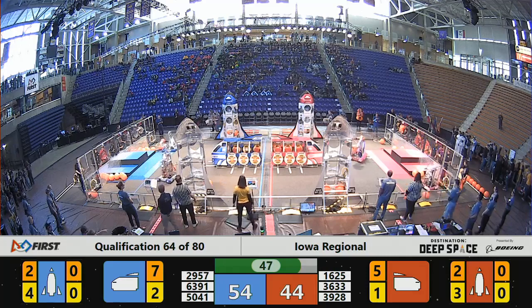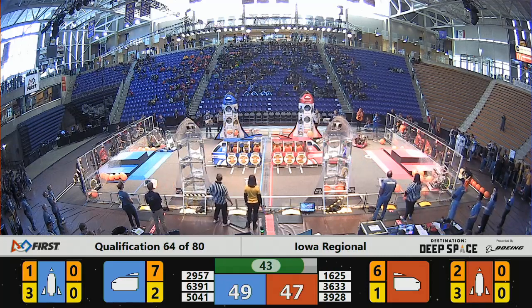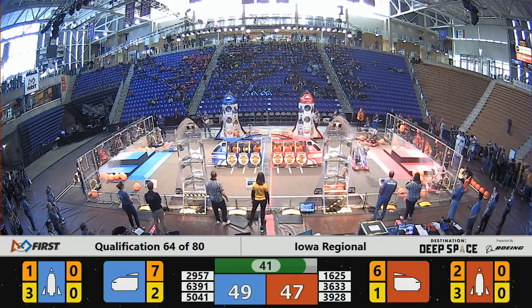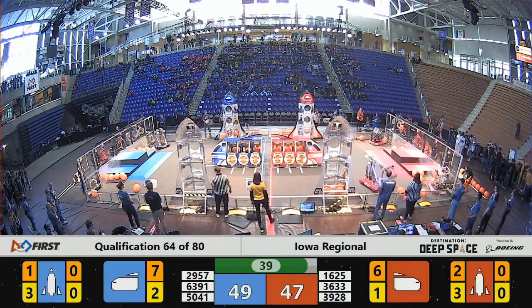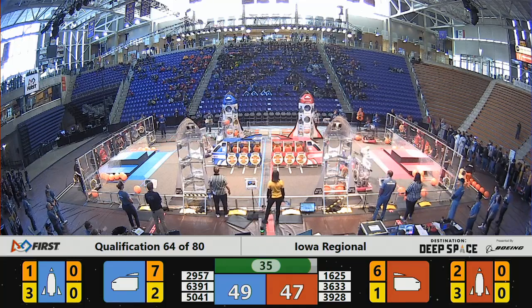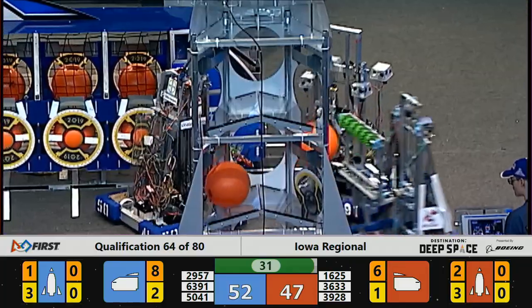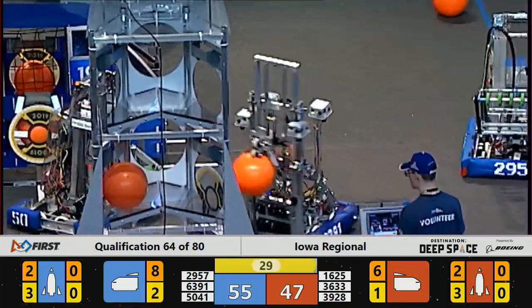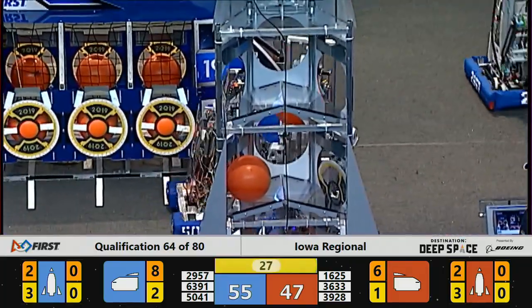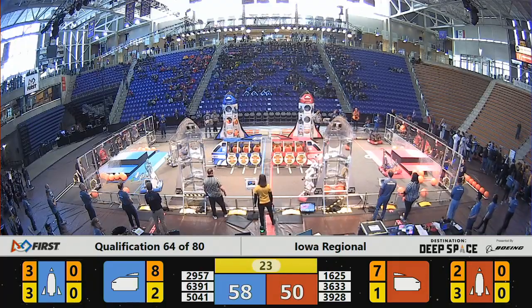Double-digit lead for the Blue Alliance, but Red Alliance not that far behind. They're placing those cargo pods quickly, but one attempt goes off the mark for Catalyst. 36-33 — they'll need to get hold of another piece. 16-25, their teammate going to place a hatch panel. Blue Alliance — they've got a cargo pod up into the second level of the rocket. Another cargo pod on the way up to that second level.